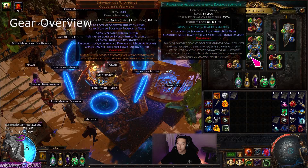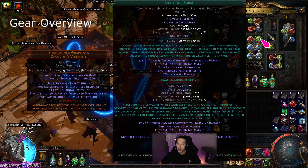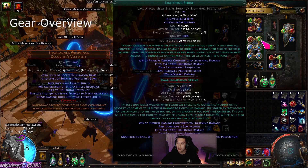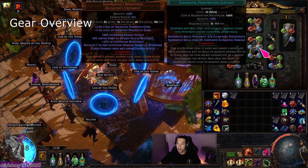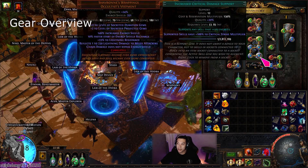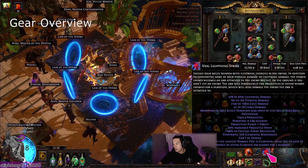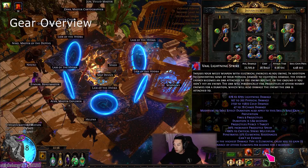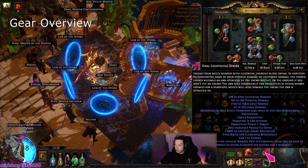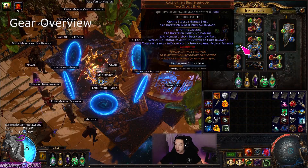We have the Shavs, and this plus-two, plus-two Shavs is actually kind of troll because it ends up being a plus-four Shavs for Vaal Lightning Strike. The links I'm currently using are Awakened Elemental Damage, Vaal Lightning Strike, Elemental Penetration, Anomalous Trinity, Awakened Added Lightning Damage, and Increased Critical Strike Damage. You can see this skill deals both lightning and cold damage, but I think the cold damage is actually higher overall because of Call of the Brotherhood and Hatred.